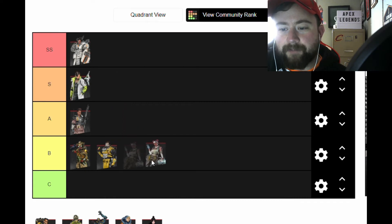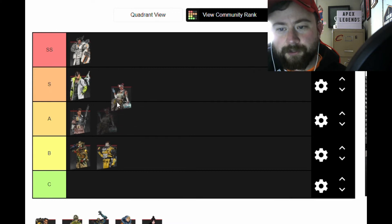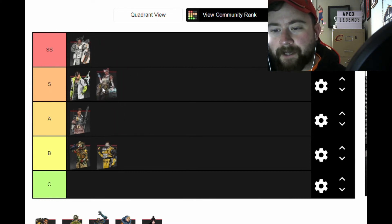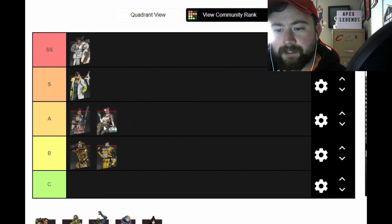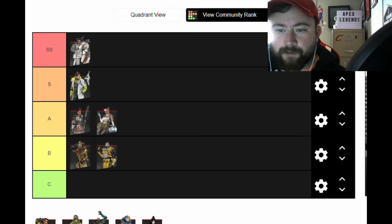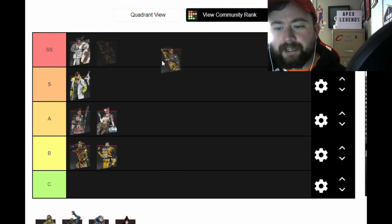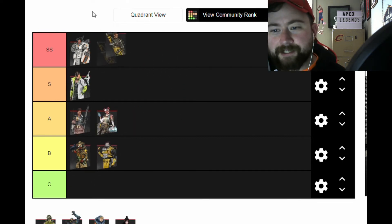Lifeline is very good, very effective, and has a very high pick rate, but with the Gibraltar buffs — he's basically become Lifeline junior — I think she gets knocked down a tier. She's still super effective and most teams want a good Lifeline, but she's just less effective than Gibraltar right now. In one-on-one fights with Gibraltar and that gun shield, you're not going to win.